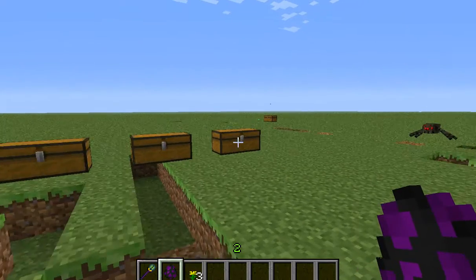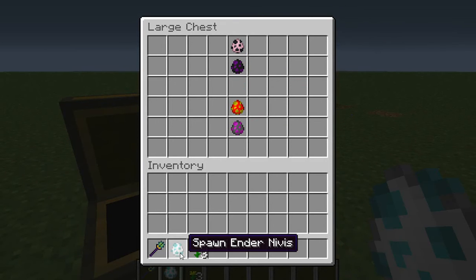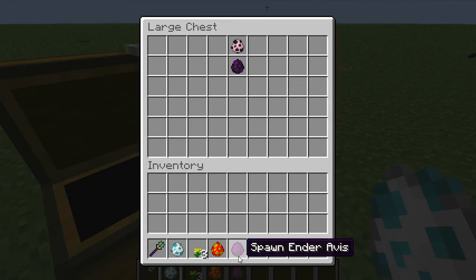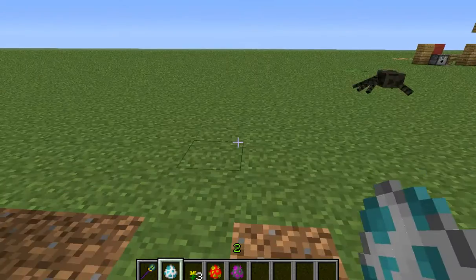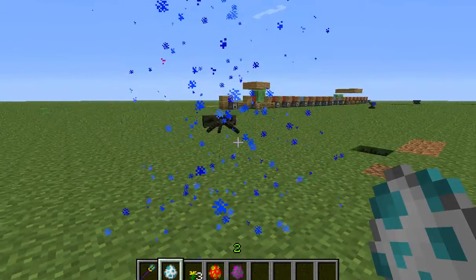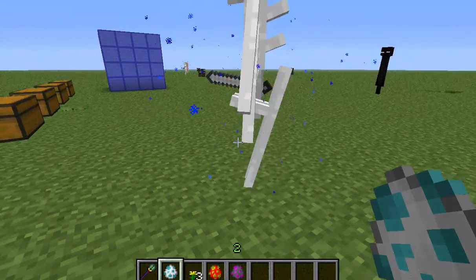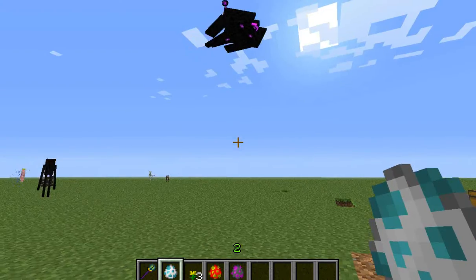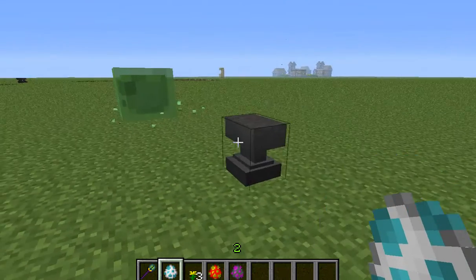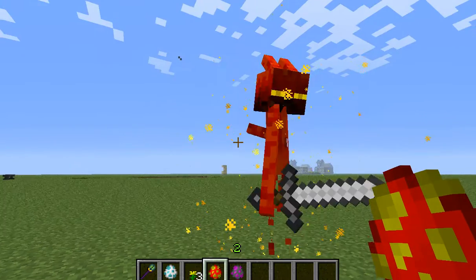Now the next mob is the ender niris, which we talked about earlier. Let me take the spawn out and this is the ender niris. He will do a little move on ice. Now let's get to the ender aegis — oh, it's the ender aegis.